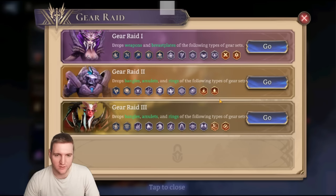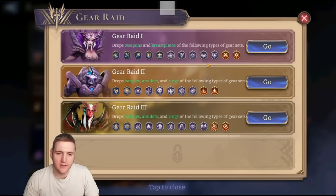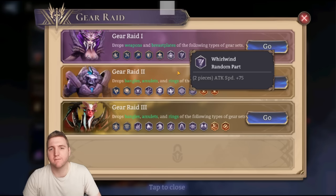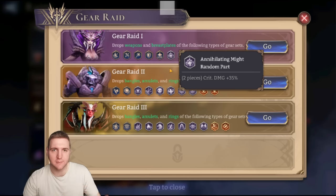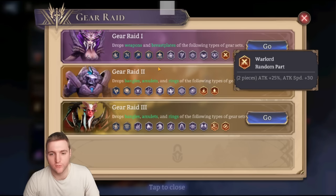For the weapon sets, Warlord is going to win — it's the best set by far for DPS, attack, and attack speed. Outside of that, it's a tie-up between Calamity, Whirlwind, or Annihilating Might. If you find you have very little attack speed — less than 100 — then Whirlwind is probably what you want. If you're running two lots of crit damage mains, then probably Calamity. If you're running two lots of attack mains, then probably Annihilating Might just to keep a good balance. There's no hard and fast rule — go for Warlord if you have that option.